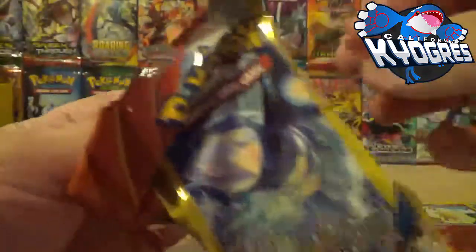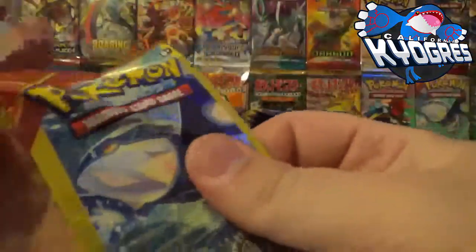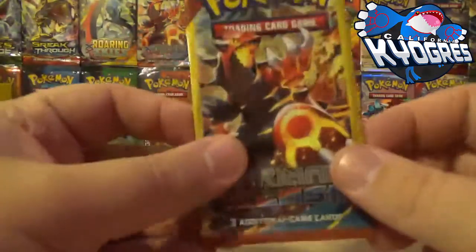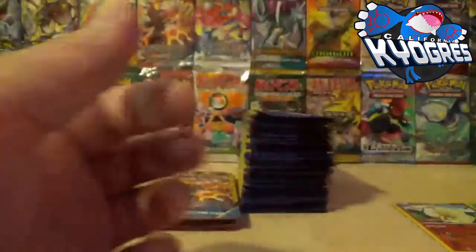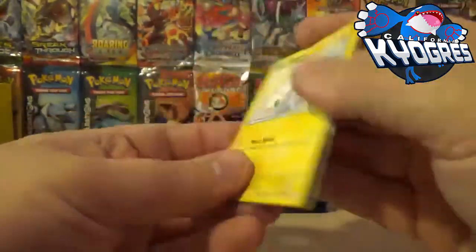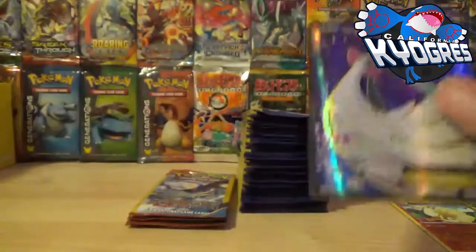Come on, Primal Clash. Be with us in this pack — I'd love to pull something pretty for the folks. It's definitely going to be a lot shorter than some of my other bulk openings, so be happy about that. You're getting nothing from these packs — not even a Holo. A Holo would be nice. I like Dive Balls; I use them as signature cards.